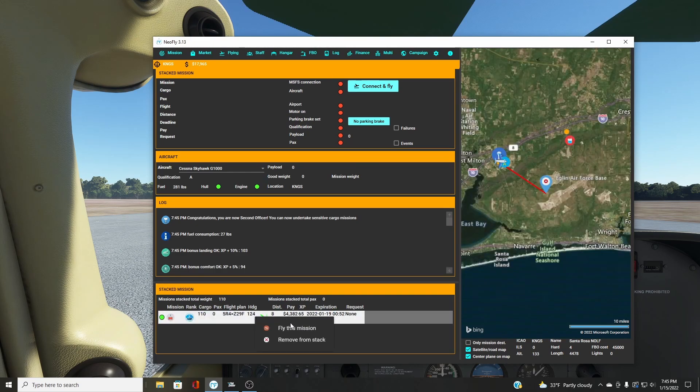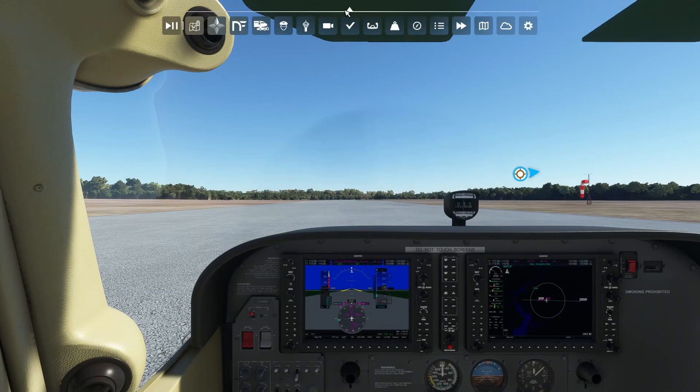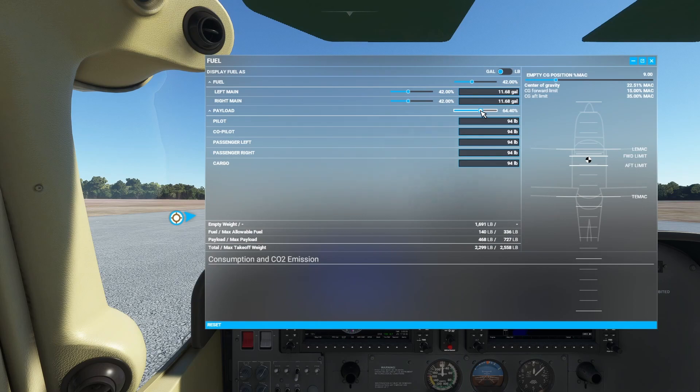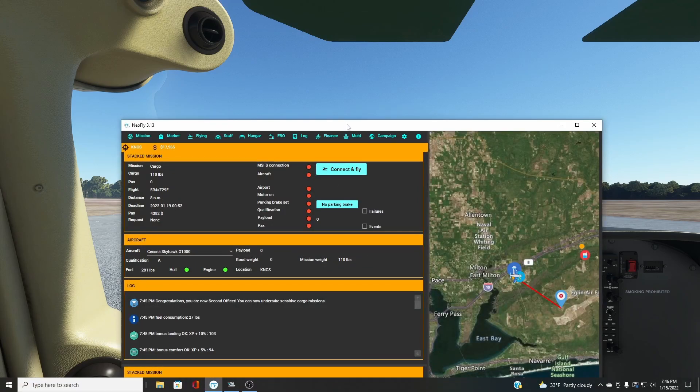The second mission is calling for 110 pounds of mission weight, so we'll need 280 pounds total to fulfill the parameters needed. We can go here and set this back to 280 pounds. That should be good, and then we can hit connect and fly again.